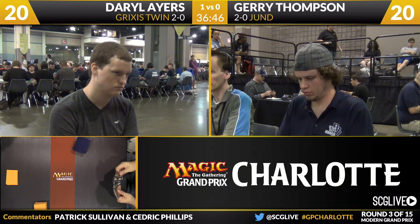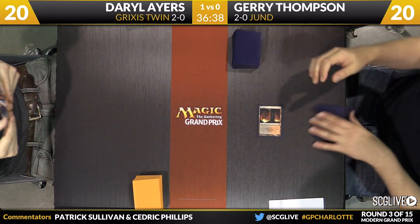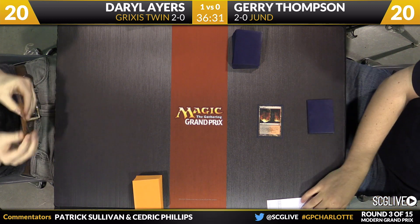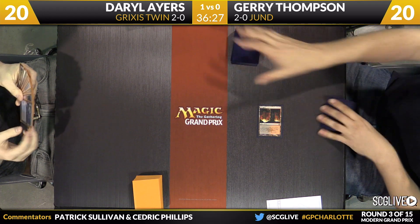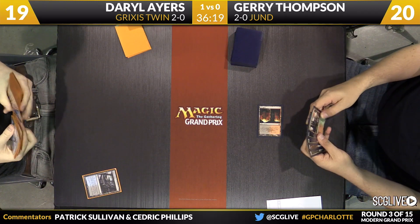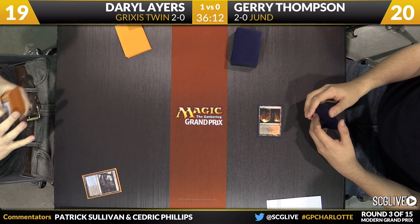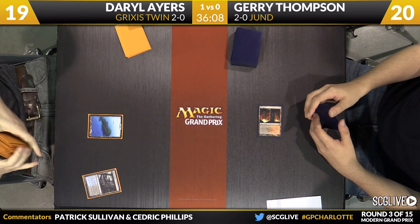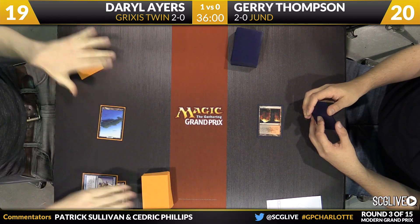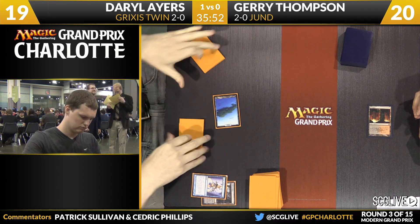Ayers will wait patiently with his Twin deck. Part of the reason you find Unravel the Aether in Thompson's sideboard is for a card like Keranos. There's a Blood Crypt entering the battlefield tapped and passing the turn back. The Unravel has likely come in as well because it's a reasonable card against the combo, and Keranos is a very popular sideboard card for these Twin decks. Watery Grave is step one for Ayers. It will be interesting to see how much effort both players put into fetching for basics — these are both decks that probably have Blood Moon throughout the 75.